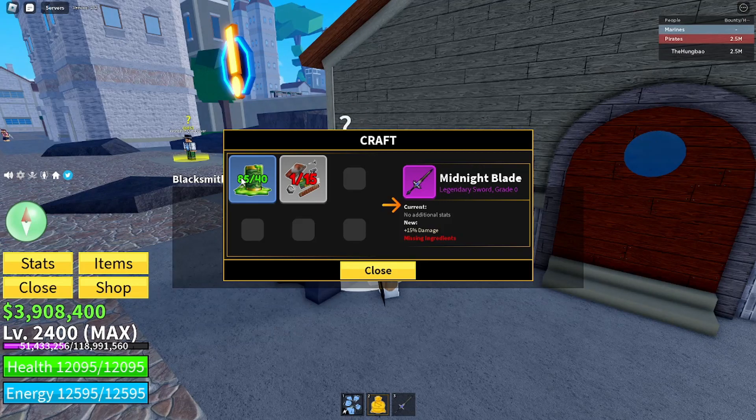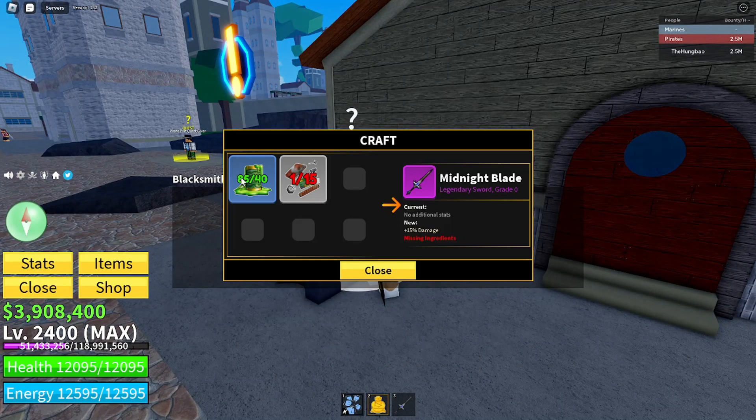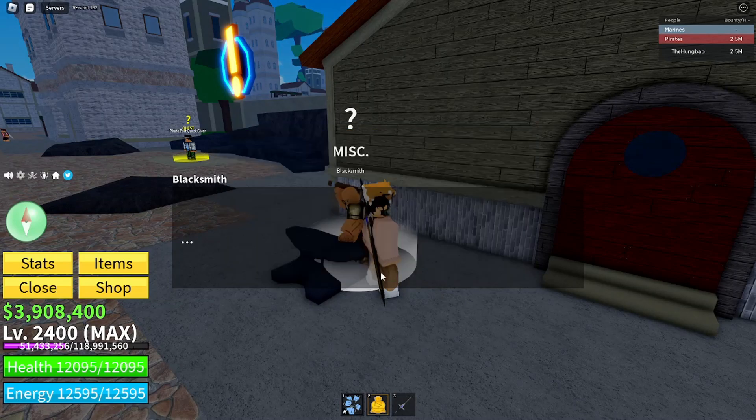Things such as the jungle pirates in the third sea, swan pirates in the second sea, or the first starting islands — bandits and pirates in the first sea. Once we get those, we're gonna get 15 extra damage on this sword.